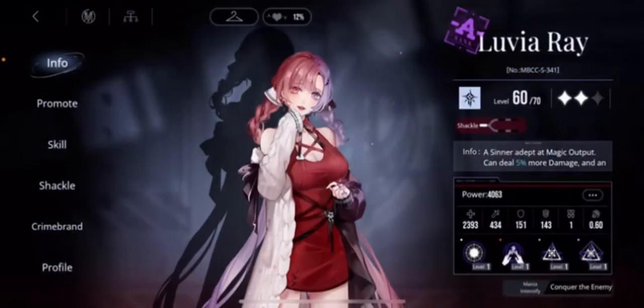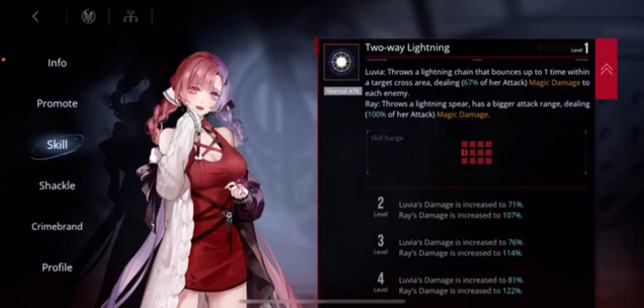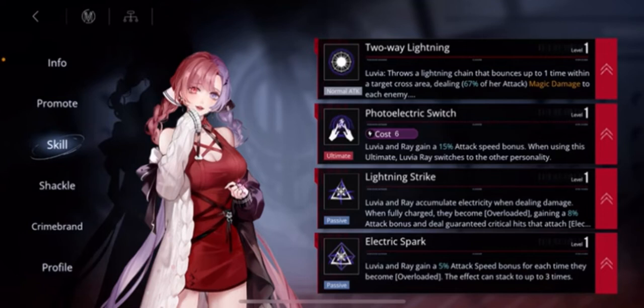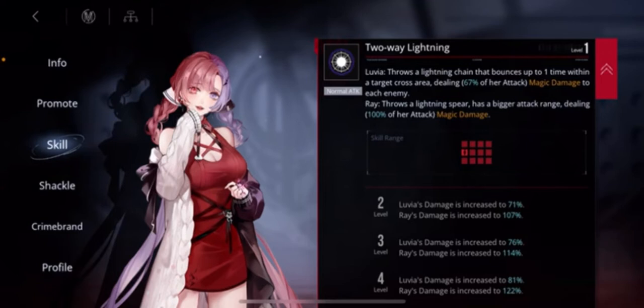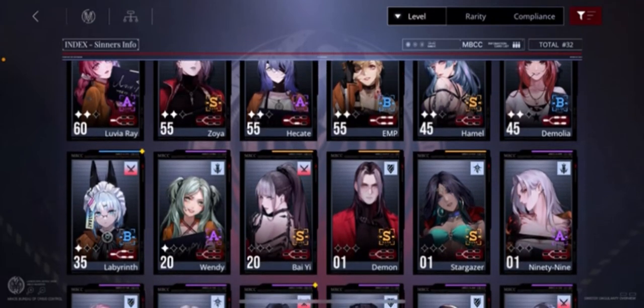Personally, instead of using her I would use Luvia Ray, because she also does AoE damage. She does considerably less — 67% of attack for two enemies — but she costs a lot less resources to build. You can also put Luvia Ray into a second mode throwing lightning spears with a higher modifier. She's basically my main damage dealer; she's the only one I have at level 60. I wouldn't replace her with Stargazer because of the resource cost. As a free-to-play player, it's really hard to build up another unit to 60, and I want that unit to be a lot better — not just a little bit better. Stargazer is a little bit better, but I don't think it justifies the switch.